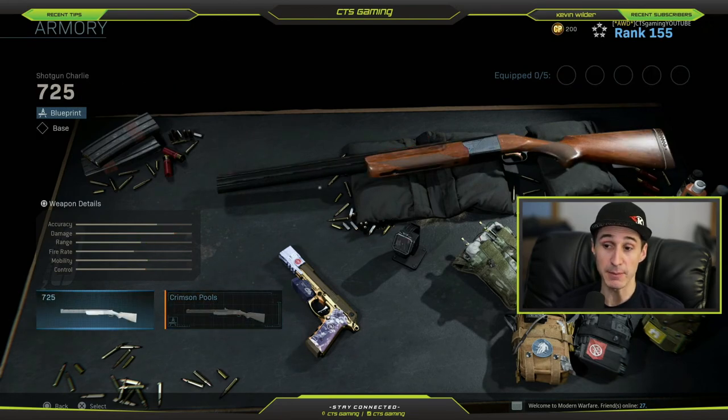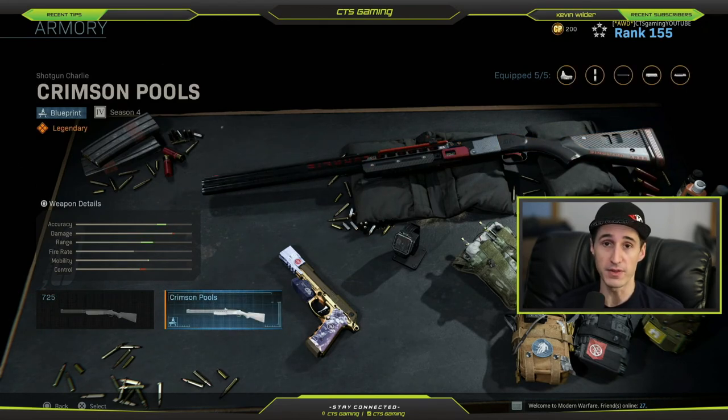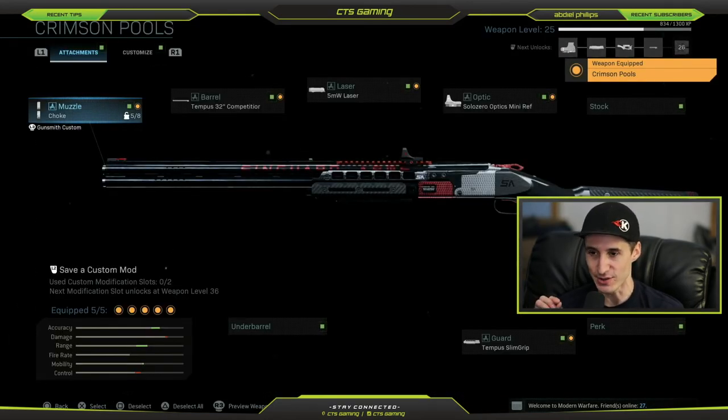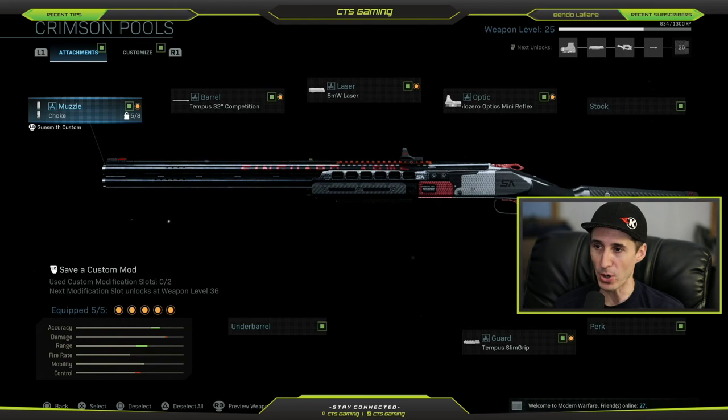For Crimson Pools - that's the 725 shotgun variant - as you can see here, it loses a little bit of damage and a little bit of control from the base model of the gun, but you're going to be getting a lot more accuracy, a lot more range, and a little bit more mobility. It's a very good gun. I've used it once and loved it - it's set up perfectly, you do not need to change anything.